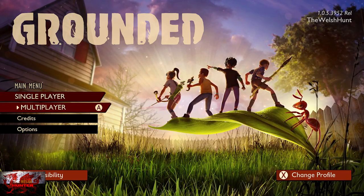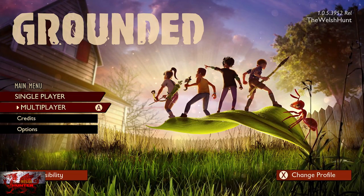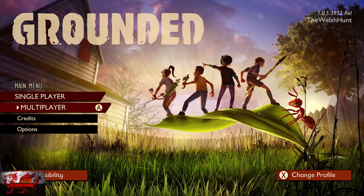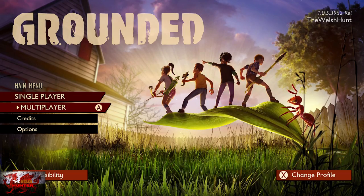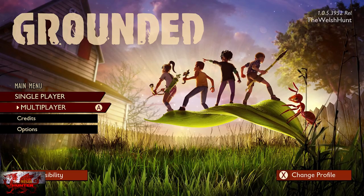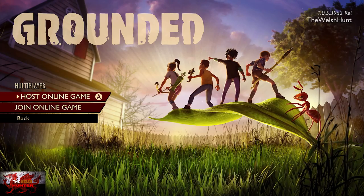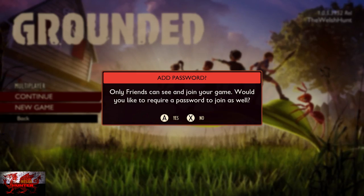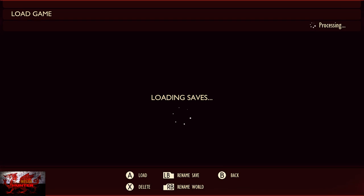Let us crack on with how to do this. What you need to do is go down to Multiplayer, since you've got somebody helping you. You do actually need to go to Multiplayer, so head down. Then you're going to be clicking on Host Online Game. So Host Online Game — Continue — and then press the X button, which basically says no to a password.